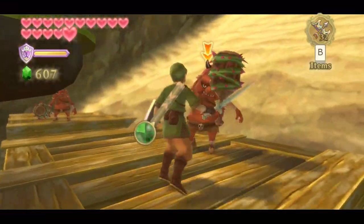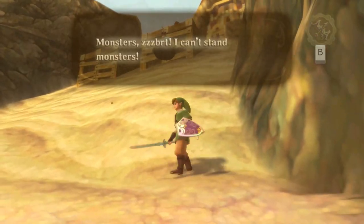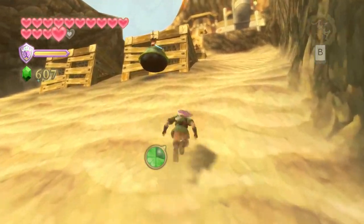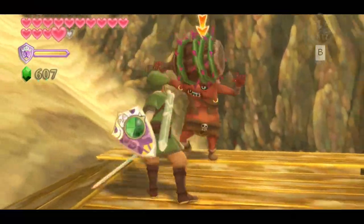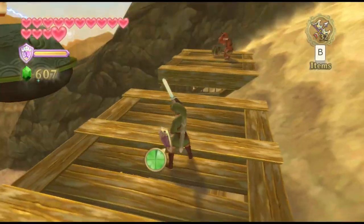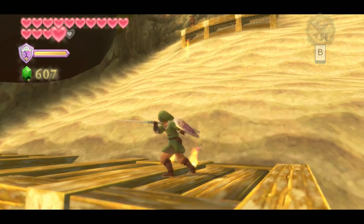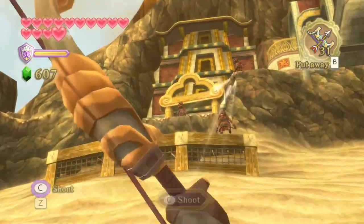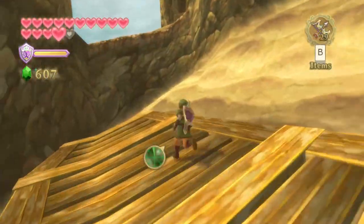There are a couple of awkward points in this whole Scrapper escort, and the second Sand Hill is one of them. Right here is kind of the scariest part because if you get knocked down, a particular Bokoblin up on the first platform can keep shooting at you or keep smacking Scrapper. If he gets smacked four times in a row, he'll run away, which is bad. Just keep dodging back and forth to avoid the arrows. You can also keep smacking the Bokoblin until it falls off backwards — they get knocked back a little bit each time you hit them.